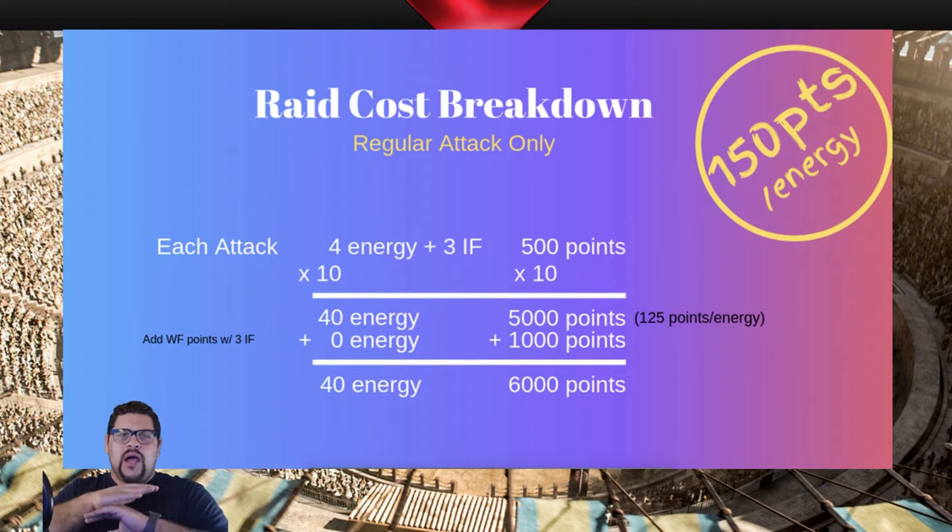First we're going to talk about attacking with just regular attacks, no raiding at all. Each attack is going to use three inner fires — every consideration I'm doing here takes inner fires into account. The math actually becomes easier when you remove inner fires, so non-inner-fire attacks are slightly better, but I wanted to do it with inner fires because that's the more complex math. For energy, with three inner fires, you do that 10 times and you get a Wildfire attack — a bonus attack to use.